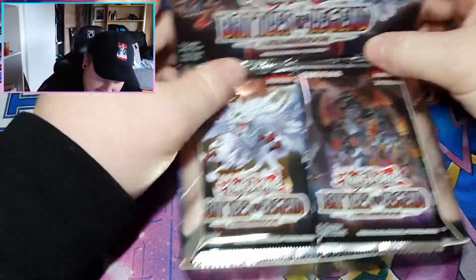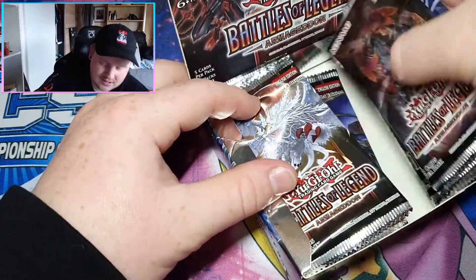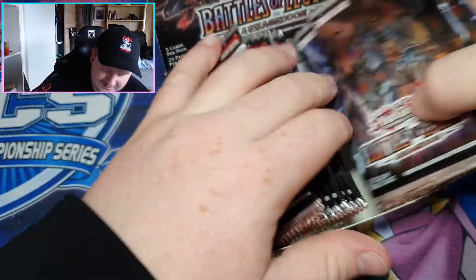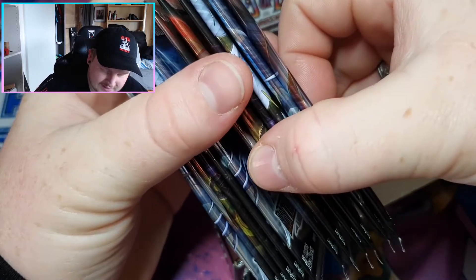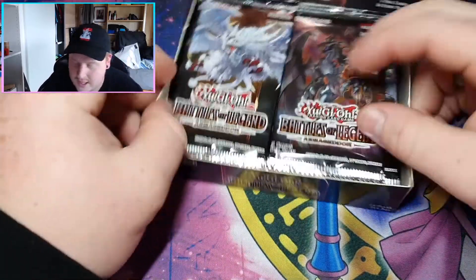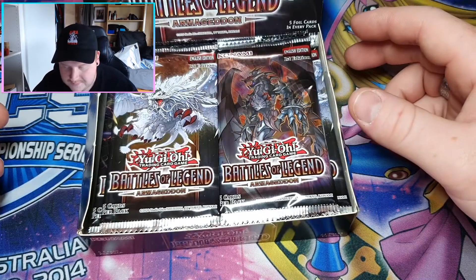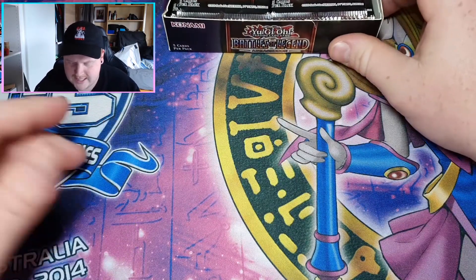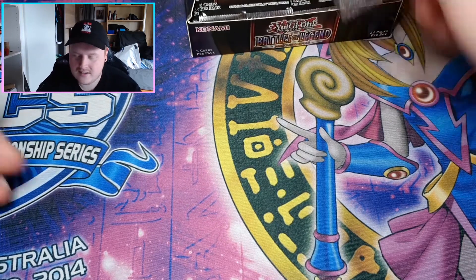I want the Invocations and I want the Chimeratech Rampage Dragons because those are the two decks that I play. I want to see if these boxes are mapped at all, so we've got 12 each side. We're going to start on the right side. I'll put them up here so you can see me taking them out. Let's see if that's mapped — I don't think they are, but who knows. Let's get started.